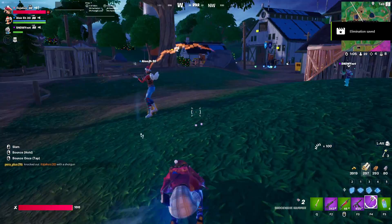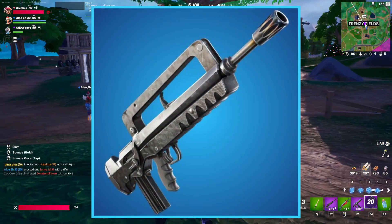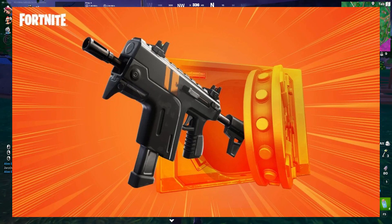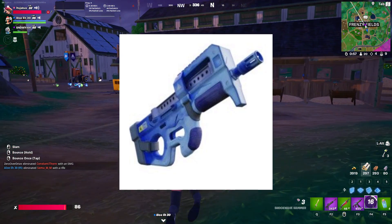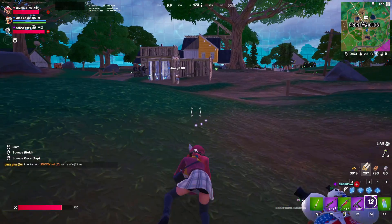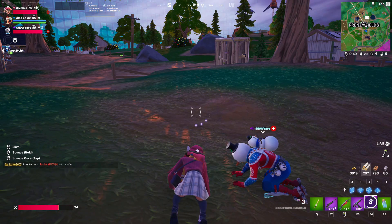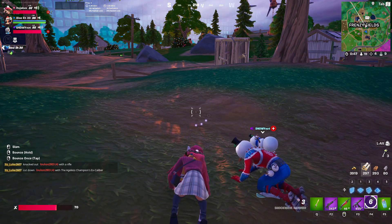We also have three exotic weapons from around chapter 2 season 5: the Burst Assault Rifle, the Run and Gun SMG, and the Frozen SMG. The Burst Assault Rifle would have had a large amount of bullets fired per burst. The Run and Gun SMG would make you run faster, and the Frozen SMG would cause the Frozen Feet effect on opponents shot.